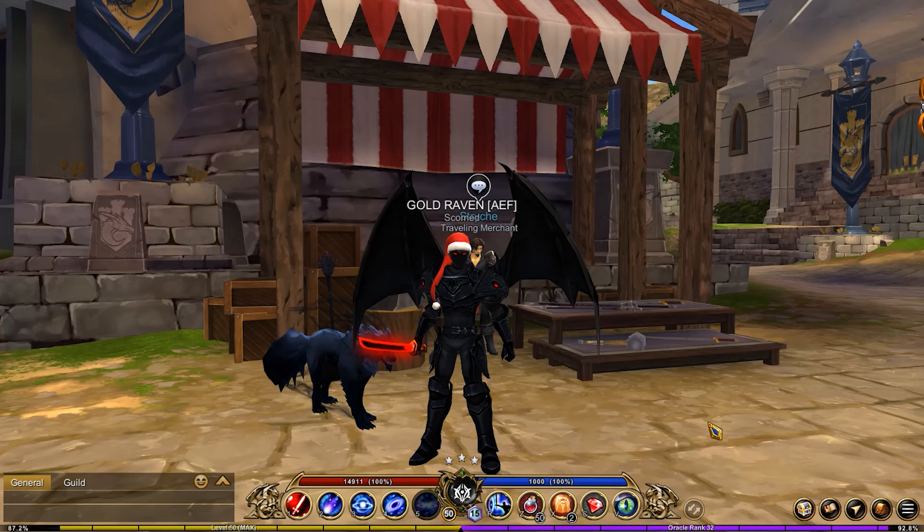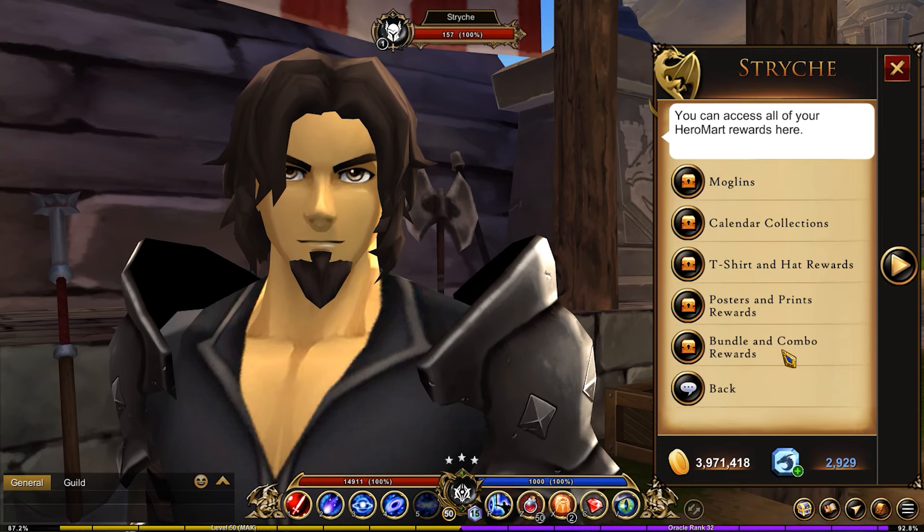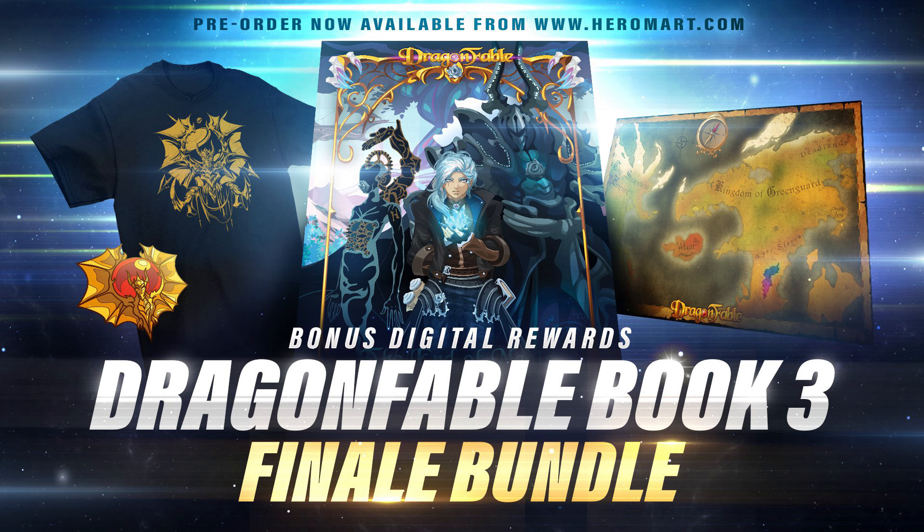There's a new item that's been added to HeroMart. Talk to Stretch in the very bottom HeroMart rewards, in bundle and combo rewards, and you're gonna find the Willbreaker Blade. This is in connection to the DragonFable Book Three finale, which is a bundle you can obtain at HeroMart.com — so you have to buy it.